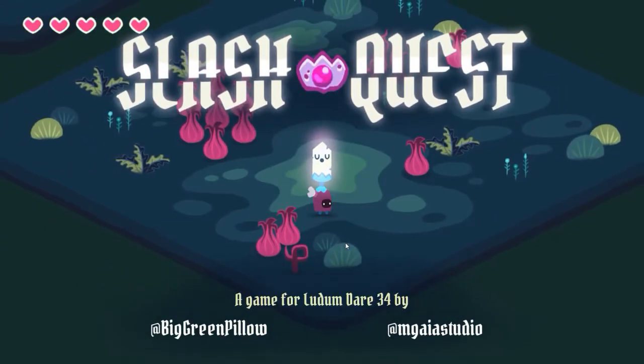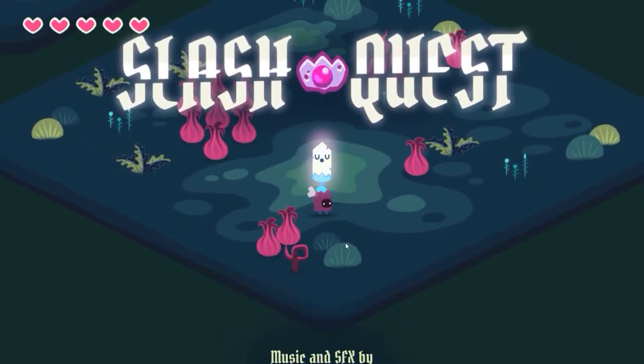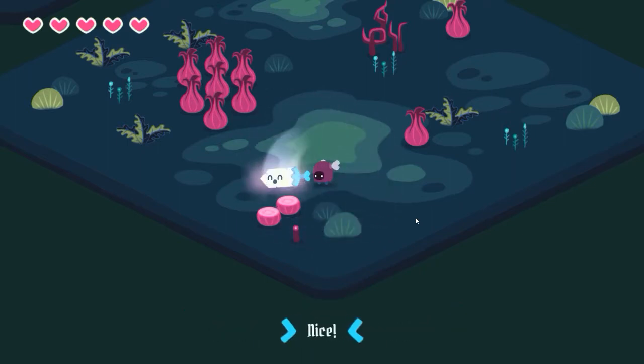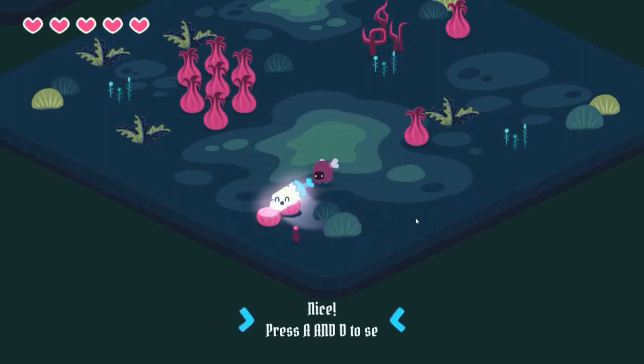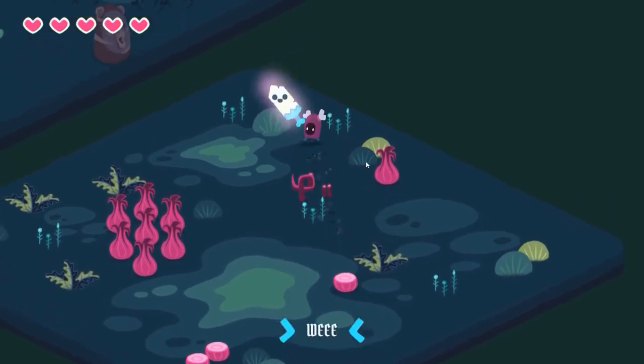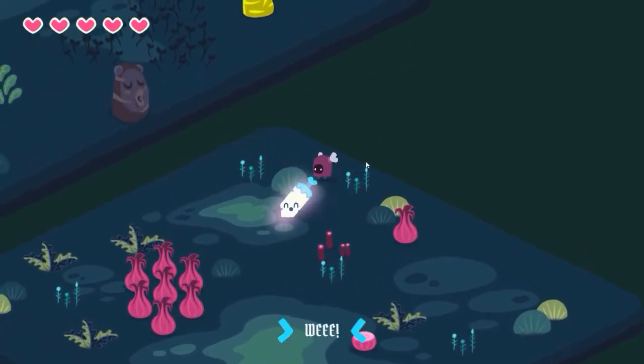What's up guys, Edquadus here and today we're going to be looking at a cute little game on itch called Slashquest. It was made for a two-button game jam, so you just have A and D. And if you press them together, you shoot around the map with your happy little sword.